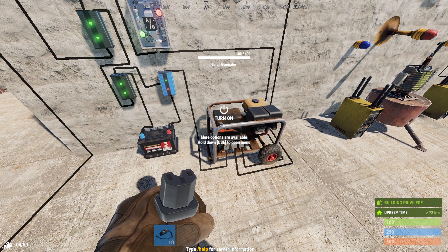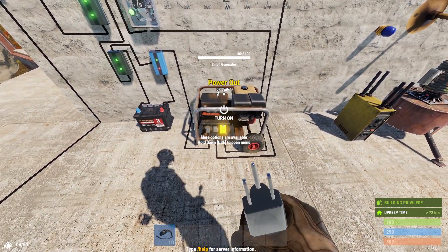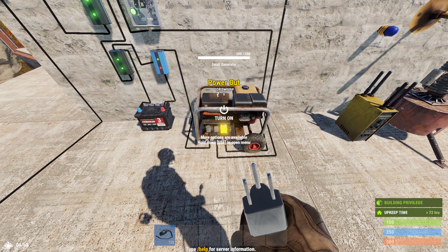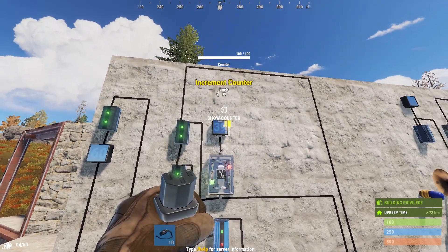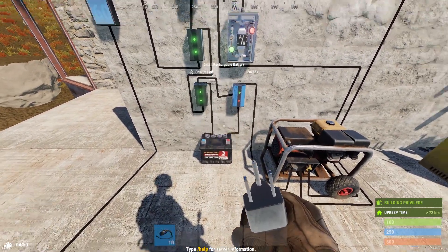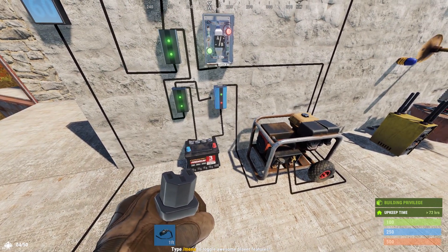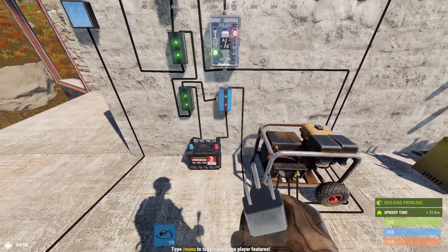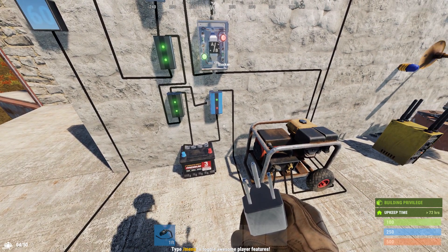But on modded servers with modded stack sizes for low-grade, it could last far longer than the large rechargeable battery. The other thing to note about the generator is it only outputs 40 volts, where the large rechargeable battery outputs 100 volts. The small battery, on the other hand, through this circuit only outputs 8 volts — well, it outputs 10 volts, but the usable power is only 8 volts. So the generator could be more viable than the small or large battery given the situation — either you need more voltage than the small battery can put out, or you need longer durability and have higher stack limits than what you could get out of the large battery.